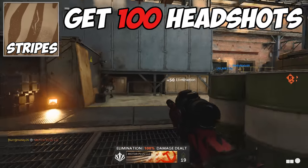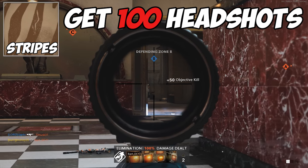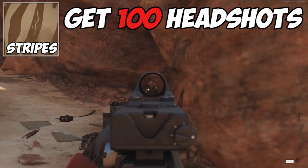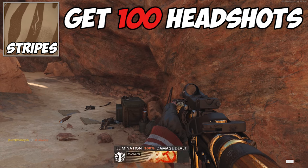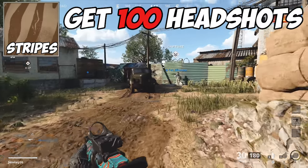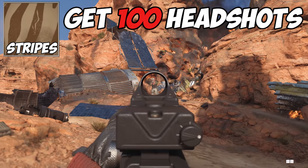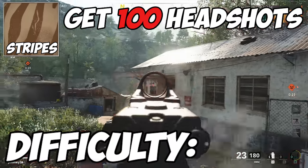For the Stripes camo, you'll need 100 headshot medals in multiplayer. This one's a little more difficult, but not terrible. I recommend throwing on an optic like the Mil-Stop Reflex Sight to give you a little more clarity and accuracy when going for headshots. I also recommend practicing better crosshair placement — keep your crosshair at chest level so it's just a short flick to the dome. Difficulty? Eh.